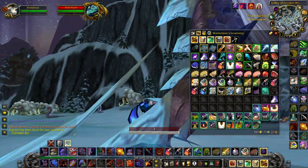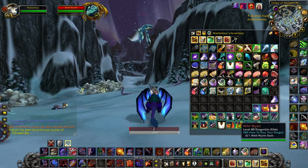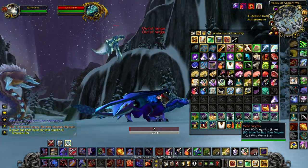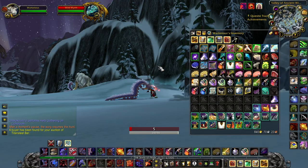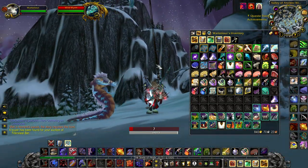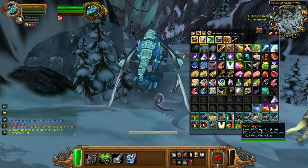The important thing to know here is you need to target the dragon in the sky and you can cast. The dragon will be pulled down.